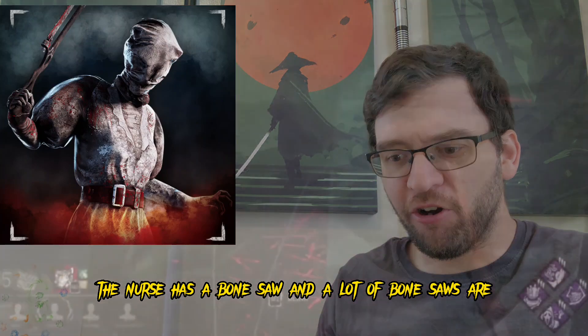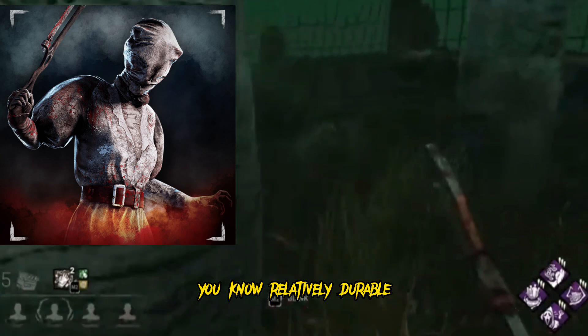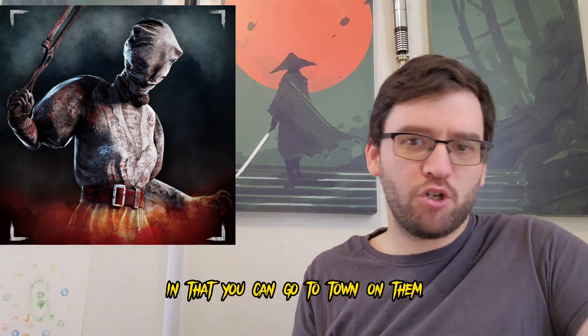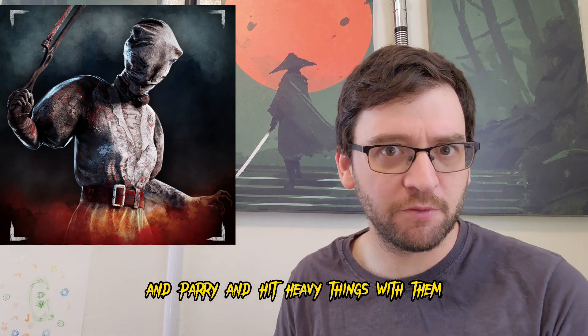The Nurse has a bone saw, and a lot of bone saws are relatively durable because you're cutting bones with them. However, they're not durable in the same way that swords are durable, in that you can go to town on them and parry and hit heavy things with them.